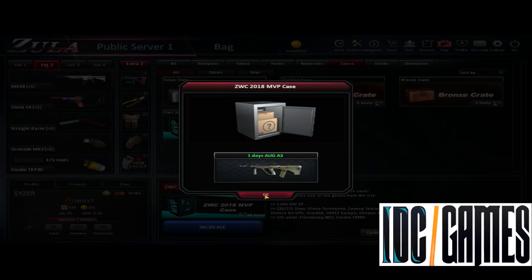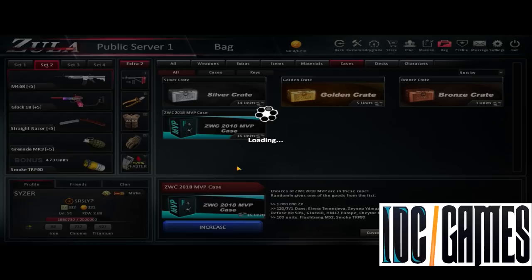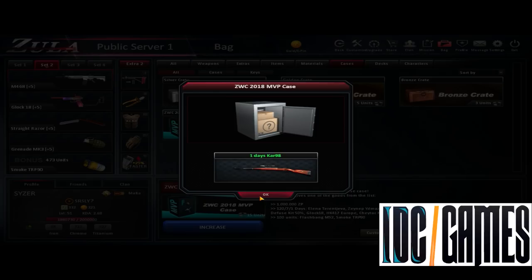100 flashbang. I don't use flashbang, but yeah. One day Kar98. I don't use ADP, so bad for me. One day recovery reducer, it's nice. Seven day recovery reducer, very good. One day Elena again, not bad.